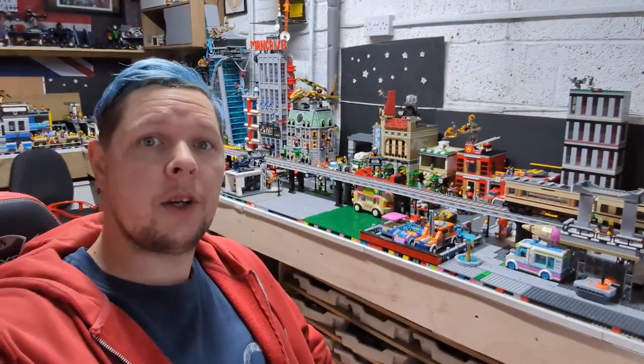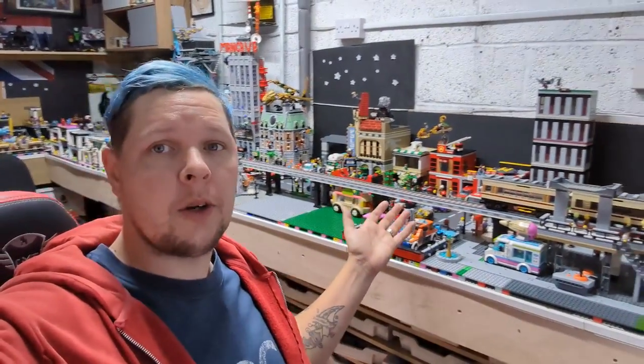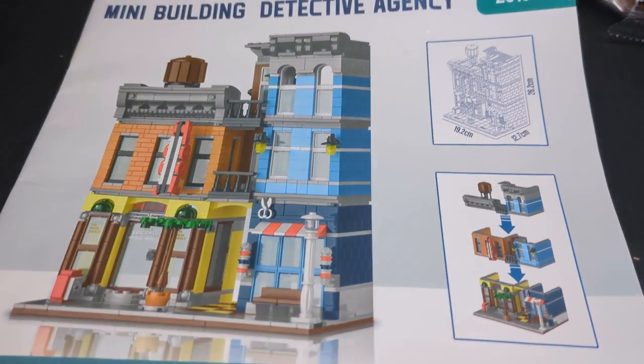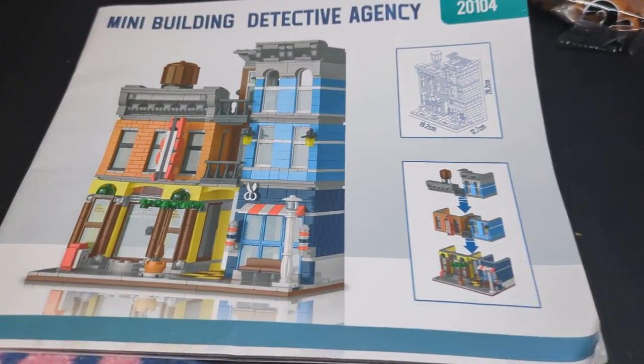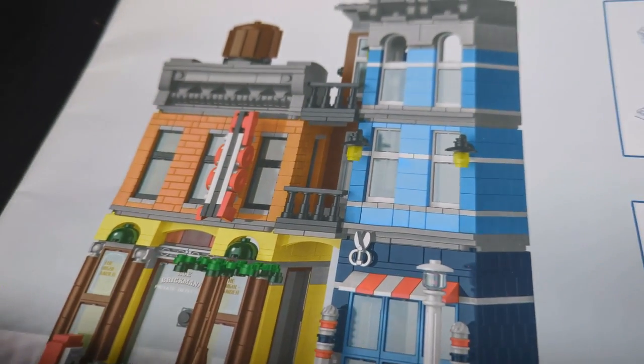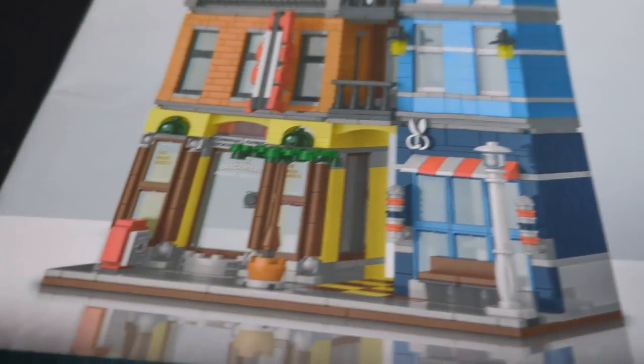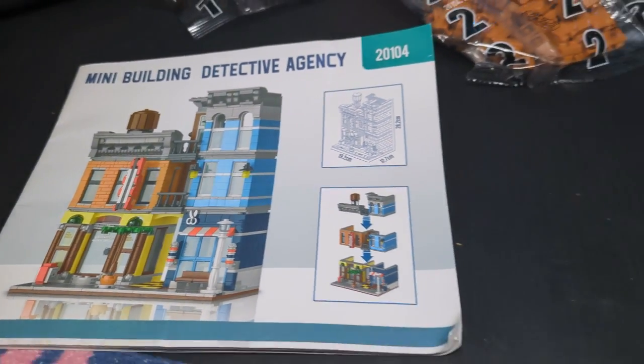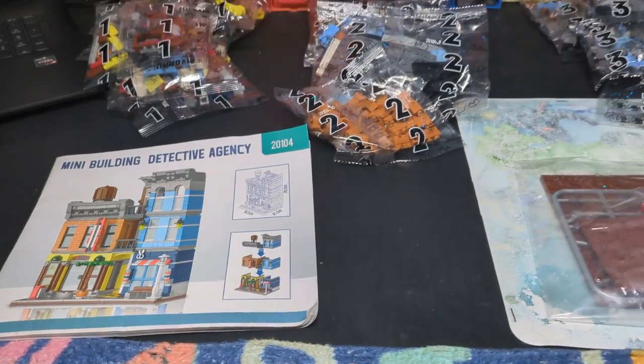Hello and welcome back to another Lego man cave video for the city. In this video we have got another new build - finally getting the detective agency built. Here it is, our mini detective agency, but it also comes with a pool hall and a barber's as well as the detective agency. This set looks awesome, I've been eyeballing it for a while.